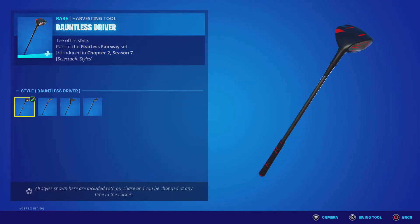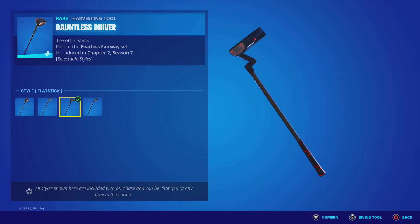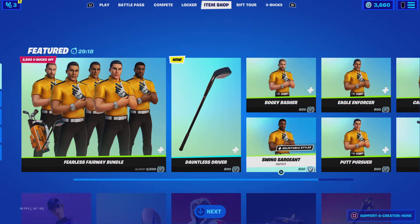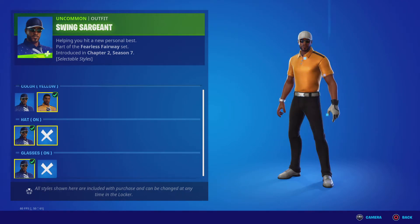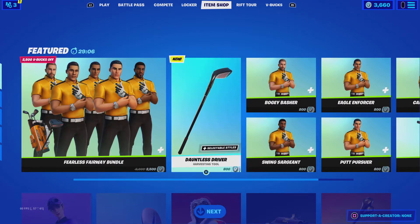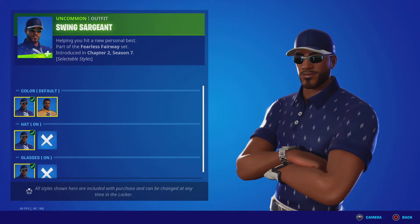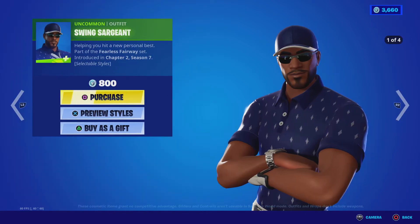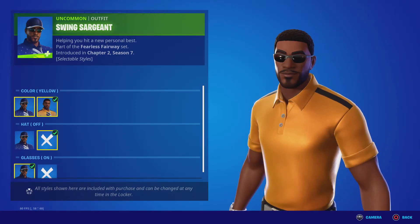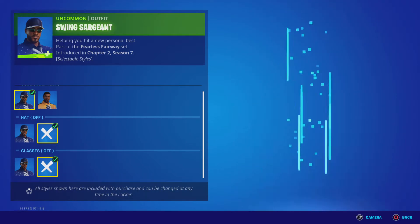Dauntless Driver has four styles: default, Dauntless Driver, Nine Flat Stick, Sandy, and Sandy Slacer. Swing Sergeant has six styles: hat on, hat off, yellow default, glasses on, and glasses off.